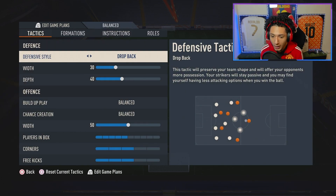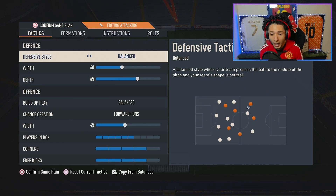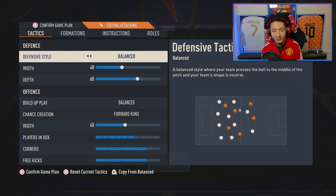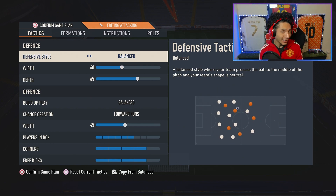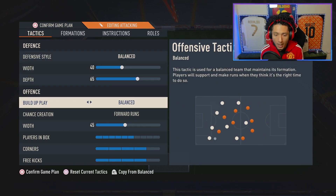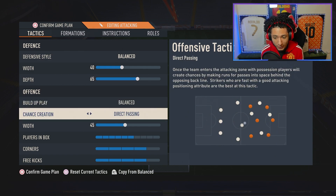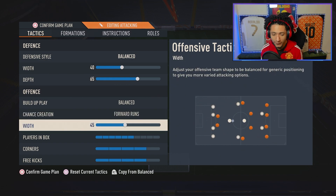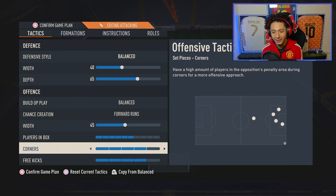For Attacking, we've got the 4-1-2-1-2. We're on Balance, 40 width, 65 depth — again the depth triggers the automatic offside trap, which is very strong. You could go 45 if you want more conservative defense. Build-up play is Balanced; chance creation is Forward Runs — though you could try Direct Passing. 45 width, six players in the box.